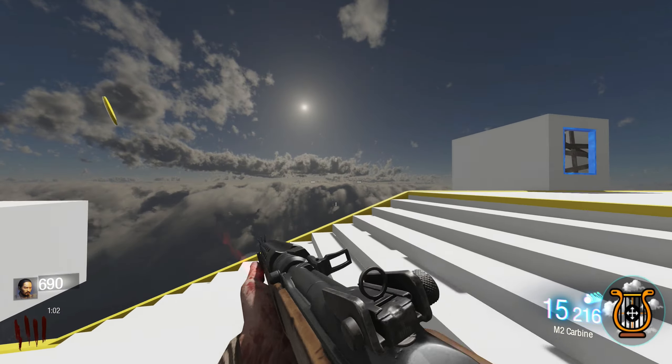I think the strategy for hitting the box is to wait till they all spawn in, then kind of just run down there and slide down the stairs. Because obviously sliding is the fastest way to move in Black Ops 3. Buying Stamina Up — that's going to help because this map is massive.